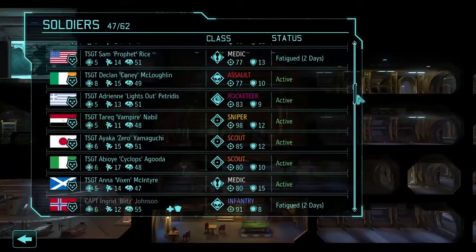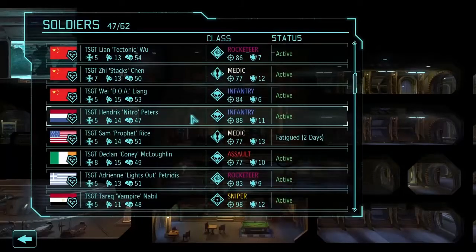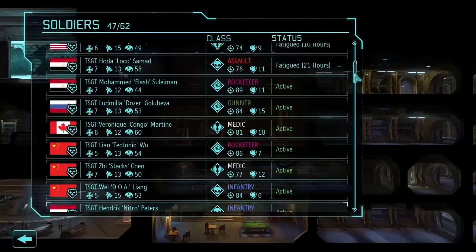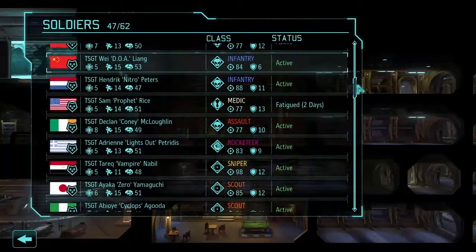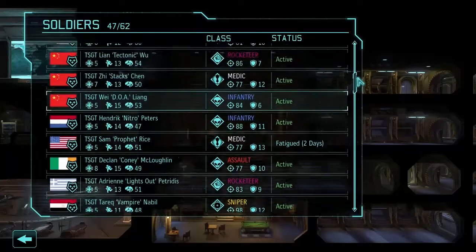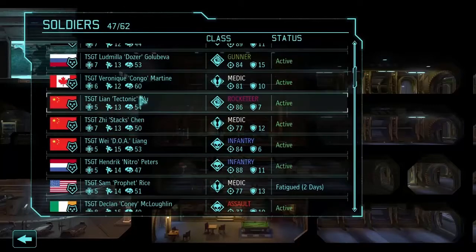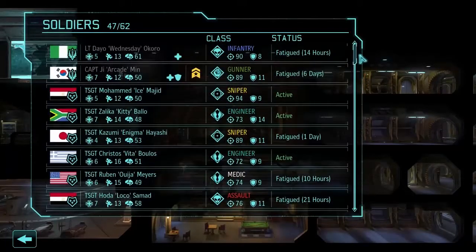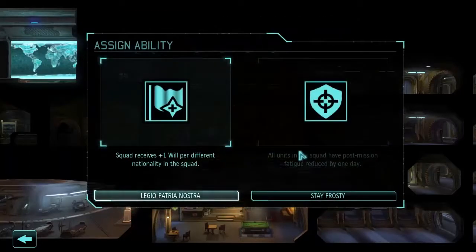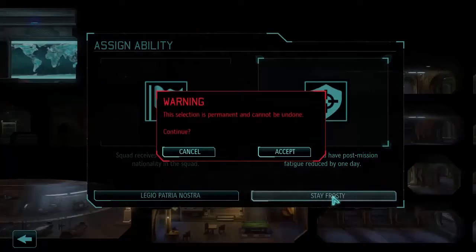I'm going to promote one more officer. Ingrid's going to be so good when she levels up — she has 91 aim already. I'm really hesitant about officer promotions since I don't know what classes are best as officers right now. I'm tempted to make Martine one — she's got 60 will, so if people are substituting her will for their own, they'll probably get a good benefit. So we'll try one medic officer — never tried it before, but we'll give Martine Stay Frosty as well and hope for the best.